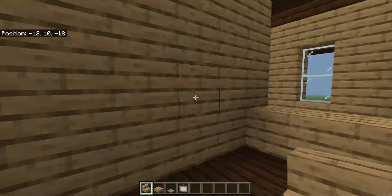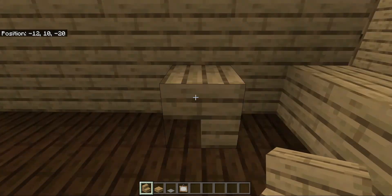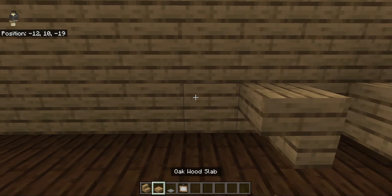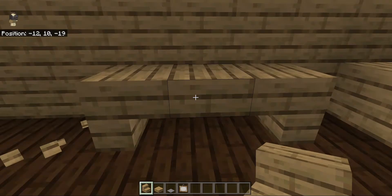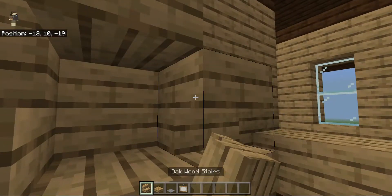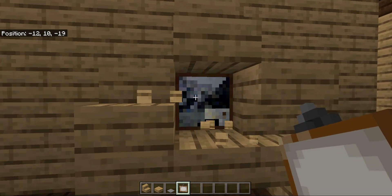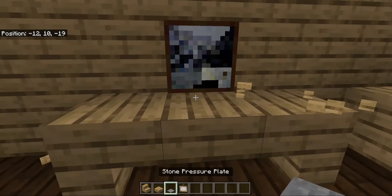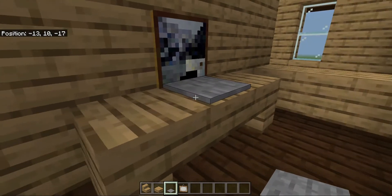To start off in this back corner we're going to make a table, so we're going to have one upside down stair with a slab, and then another upside down stair facing into it. We're going to place filler blocks to get a one by one painting as a computer screen, and then place a stone pressure plate here — it looks like a computer on a table.